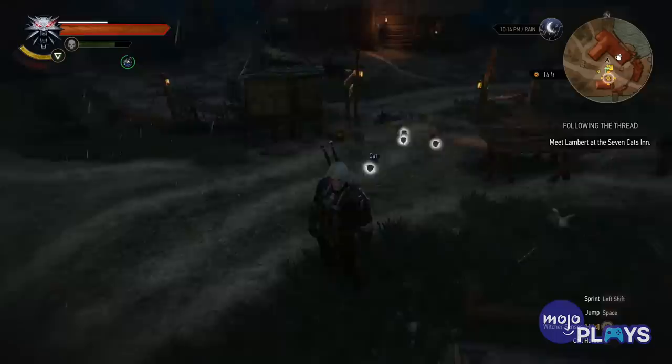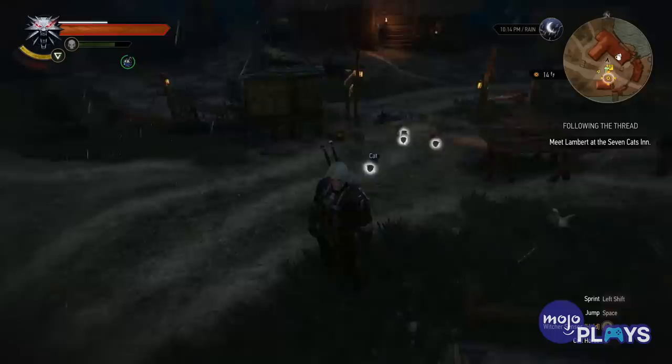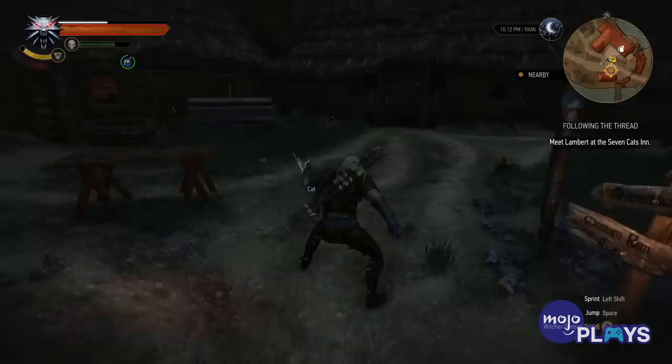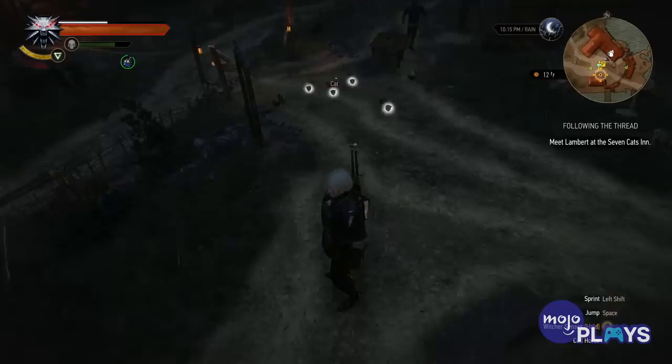Casting the Axii sign on stray village cats calms them down, causing their heads to glow, and most importantly, adds cute fluffy recruits to Geralt's monster hunting posse. Is there a good reason to do this? Not really. But is it fun to build an army of hypnotized kitties and parade them around the village just for the sake of showing your friends? Of course it is — that's what video games are all about.